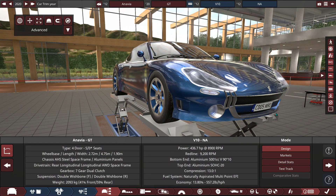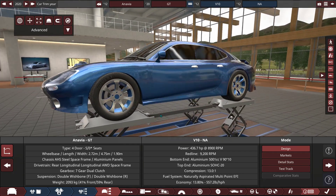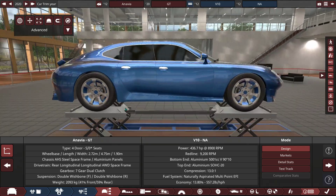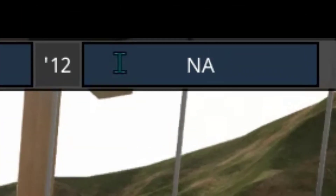Hello, this is Distracted Lord, and welcome back to Automation. It's been a while since I've had this game in a video. This is what I'm currently working on. It is called the Anavia GT, and it has a naturally aspirated V10.